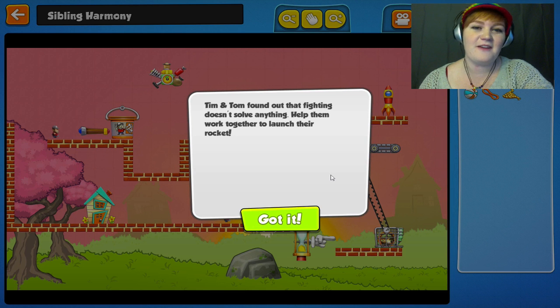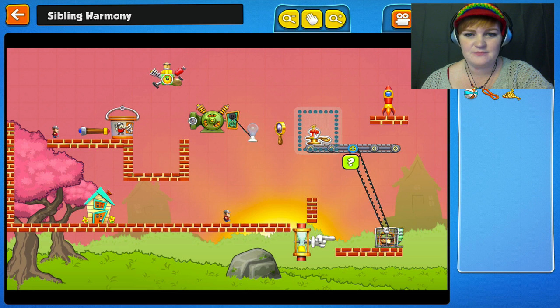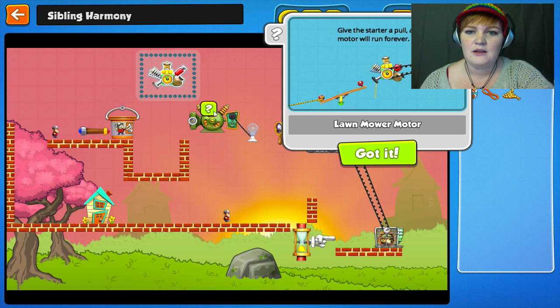Tim and Tom found out that fighting doesn't solve anything - help them work together to launch their rocket. That's a nice change. Where's the rocket? Way over here. What is this? So you light it up, which means this needs to be plugged into something. What the heck is that? Give the starter a pull and the motor will run forever.